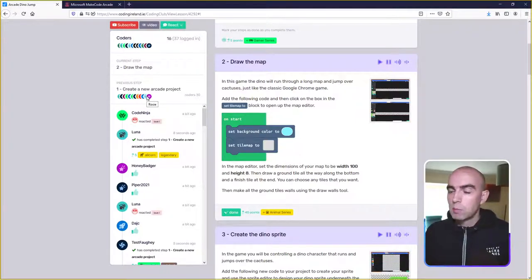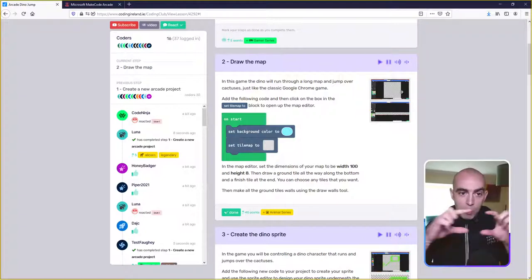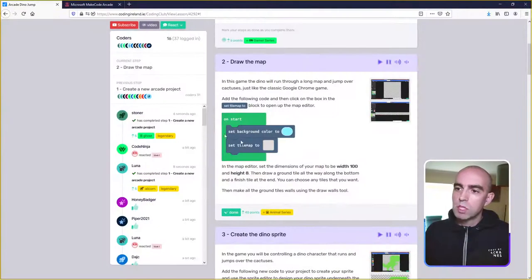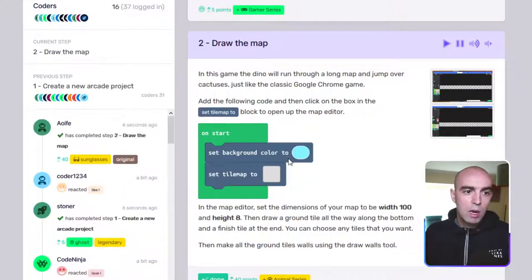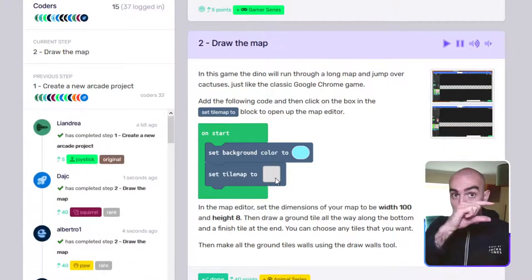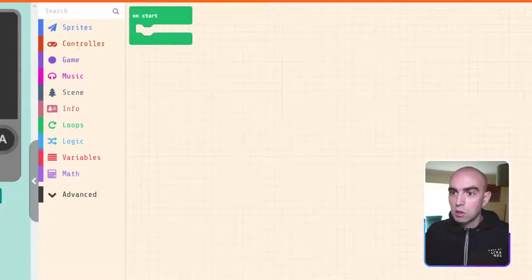We have 30 coders who have completed step number one, so we'll move on to step number two. In step two we're going to actually create the map where the dino will run through. First we're going to add two pieces of code: set the background color to a kind of sky blue to cover the background of our game, and then create a tile map that will create the actual map where the dino will run through.